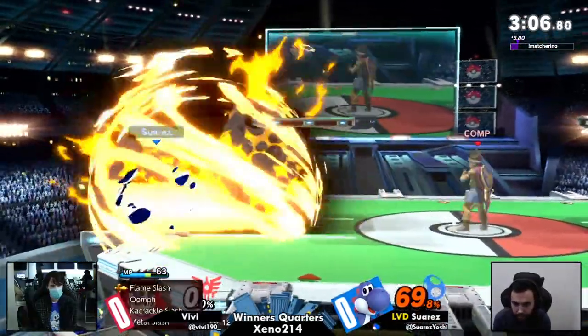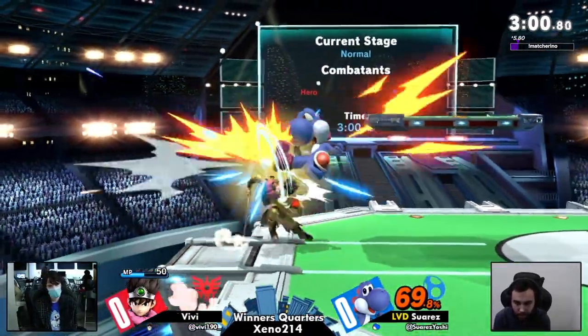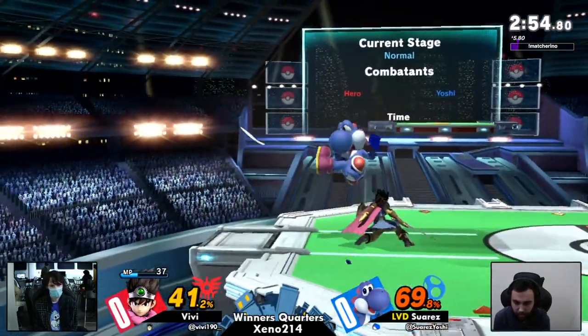All right, last stock for both — let's see what happens. Vivi loves to respawn with Kaboom. He will open his menu, and if he sees Kaboom, he will just throw it at you. Same goes for Sizzle. He's fine — he's going to need to use a lot of mana for that, though.